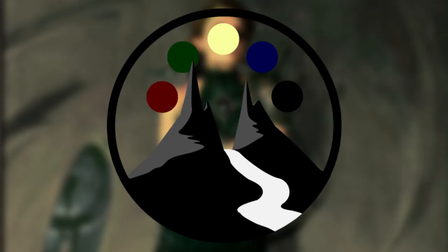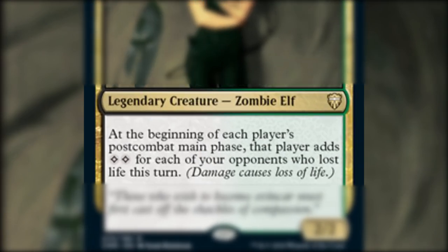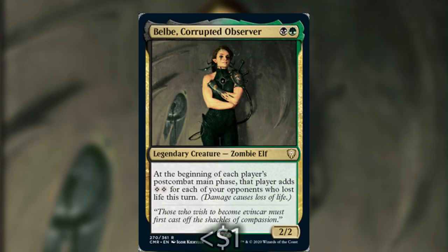Today I have built a $60 budget deck for another Commander Legends commander, and that is Belbe, Corrupted Observer. Belbe is a legendary creature zombie elf. She costs one black and one green and she's a 2/2. At the beginning of each player's post-combat main phase, that player adds two colorless mana for each of your opponents who lost life this turn. Belbe excites me for the very simple reason that it's very easy to generate a lot of mana early in the game — there are many ways to be generating that extra six mana on your second turn.